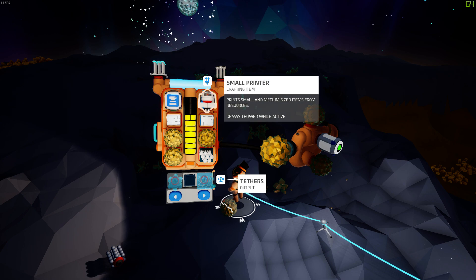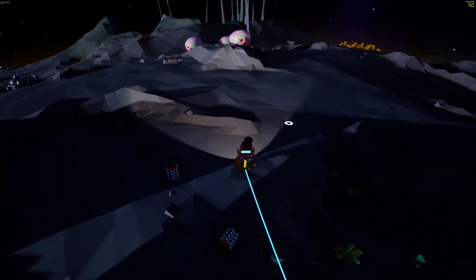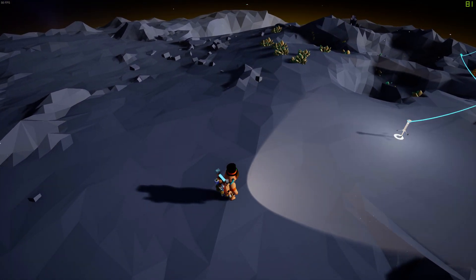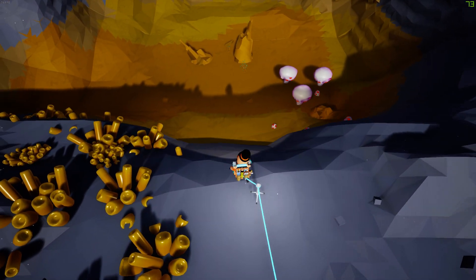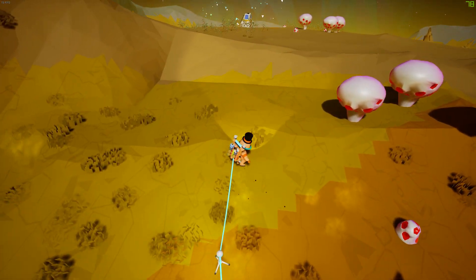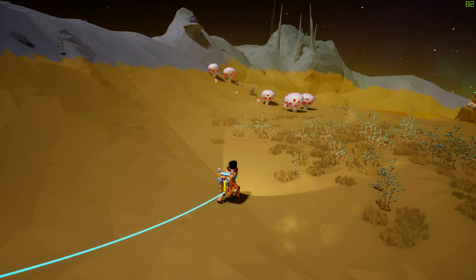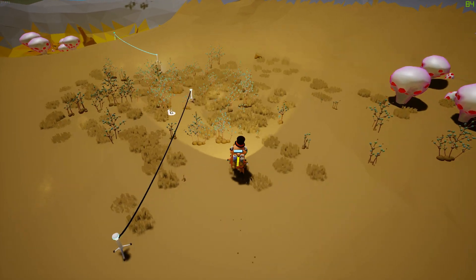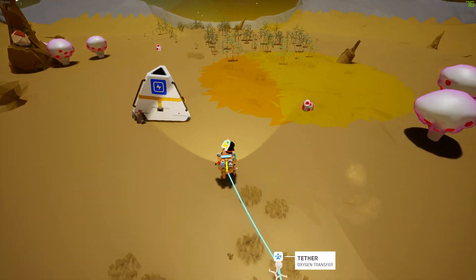Just gonna dump everything out. I'm gonna make my second rocket. Zach, I found that thing that gives us bytes - it's opened by power - and I found ammonium too, but you need to pick them up because I'm full, I can't pick up anymore.